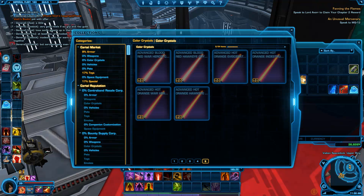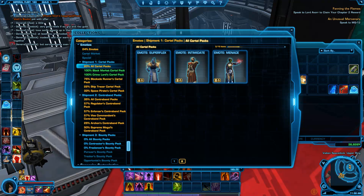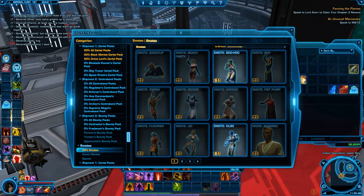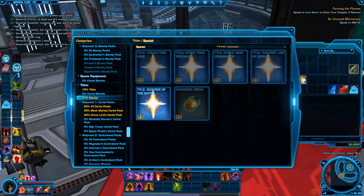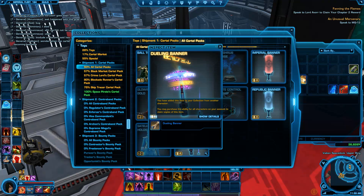Going back to my collections here, I just wanted to show you another example. You can do this with emotes as well — you just buy them and then you got them for every character in your account. Technically if you have this entire list done, you make a new character and you'll have everything. You don't even need to mail it down from your level 50 to a new character; you can just send it to your account right away. Here's another example: a dueling banner — as soon as you duel, this big thing pops out out of nowhere.